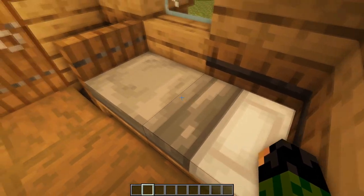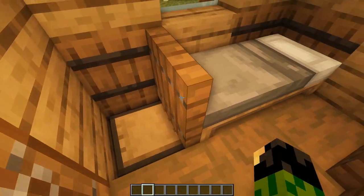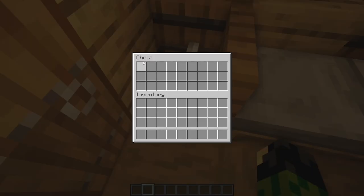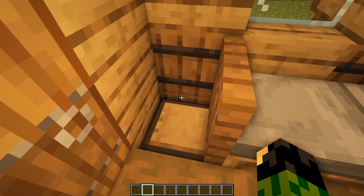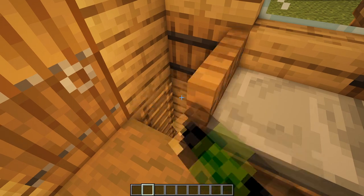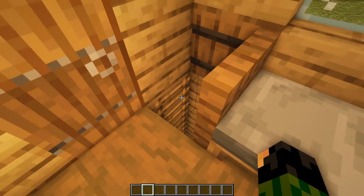This trapdoor doesn't have to be just part of the bed design — we could use it for its main function of being a trapdoor, hiding away some extra items in case you need it. We can sneak a chest down in here, and maybe even add another barrel below in case you need more storage. Or maybe you could hide a hidden ladder here in case you want to expand underground sometime in the future.